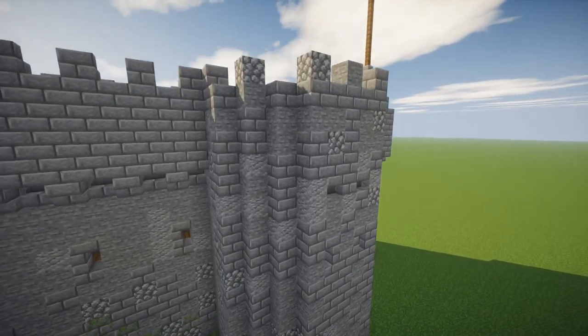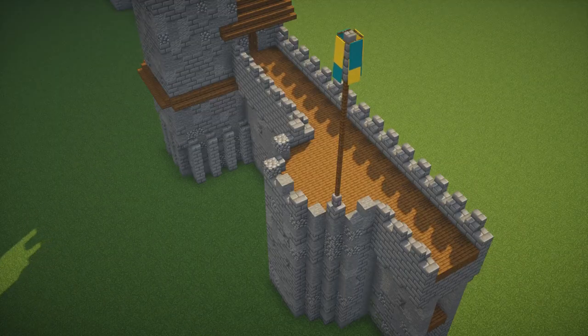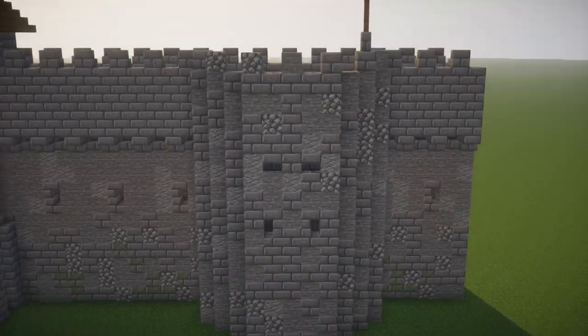Finally, there's a bastion where the tower is not taller than the wall, with a little flag on top. I made this one pretty basic and easy to build — a nice way to break up a long wall or put on a corner.